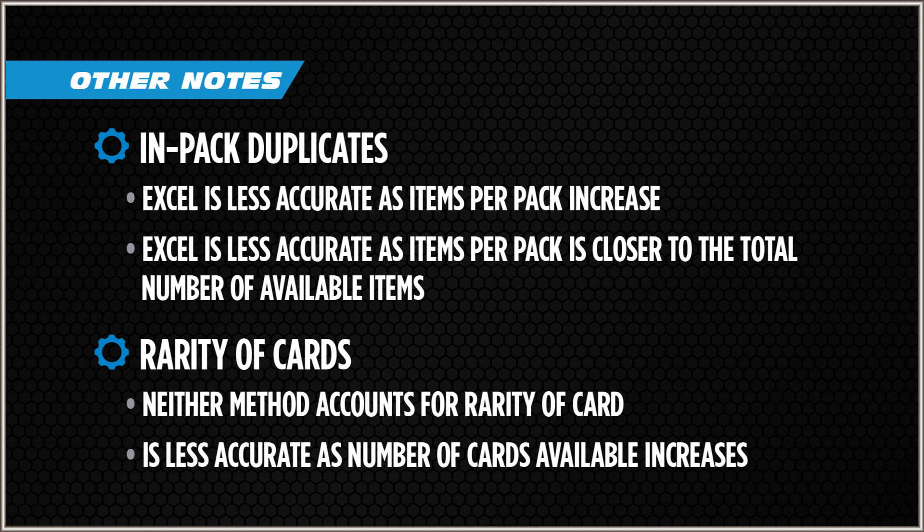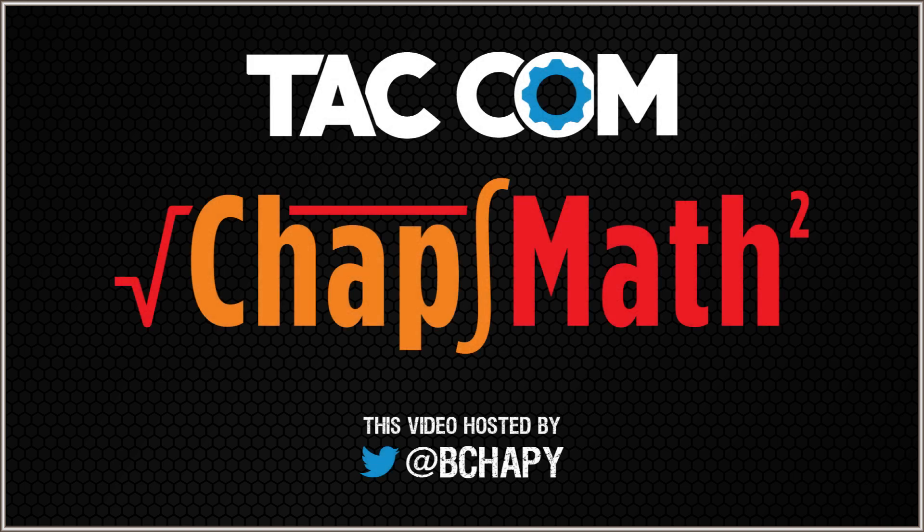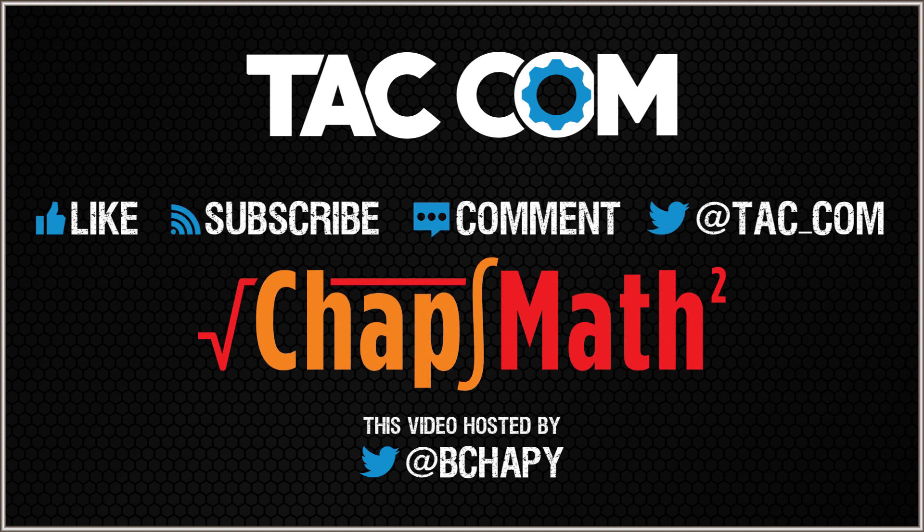One thing you might notice is that the fewer total cards there are — 33 in our case, which is actually pretty high — the less rarity matters in the simulation, and the closer it becomes to equal probability. In something like the 10 Years of Gears packs, with only about 12 items, it's such a low number that it was essentially equal probability for everything. These simulations are by no means perfect, but they're pretty accurate and have given good results compared to what people are actually getting in-game. That's going to wrap it up for this episode of Chaps Math — likes, comments, and follows are always appreciated, and I'll see you in the next one.